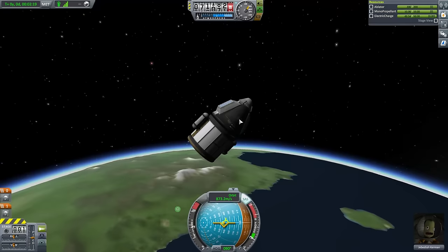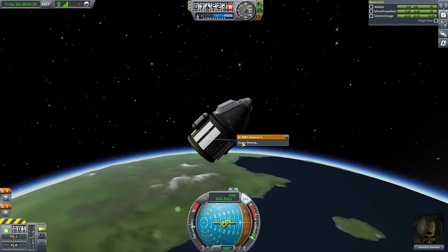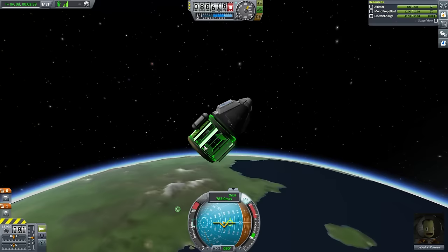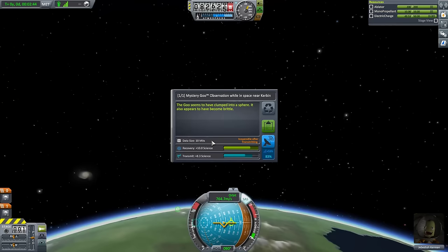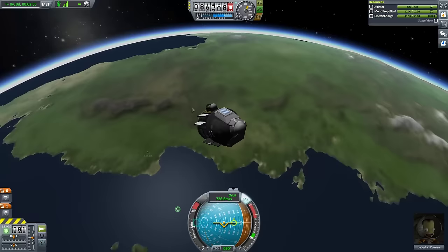Let's see how Jebediah is doing — we're going to get his crew report. We're very much in space now, the sky seems to be mostly below us. We're going to run our material bay. Microgravity has greatly affected the growth of crystalline structures — loose objects are flying around the bay in a very messy but fascinating way. 25 science for that. We still have to do the upper atmosphere science material bay and lower atmosphere one, plus mystery goo while in space. There's our spent stage going away — goodbye! The doors here aren't physics-enabled, but I'll close them because it looks cool. We're going to reach our peak at about 92 kilometers above the surface of Kerbin.